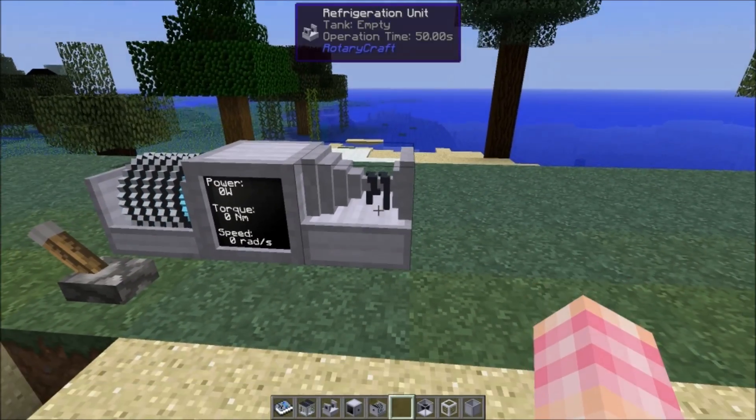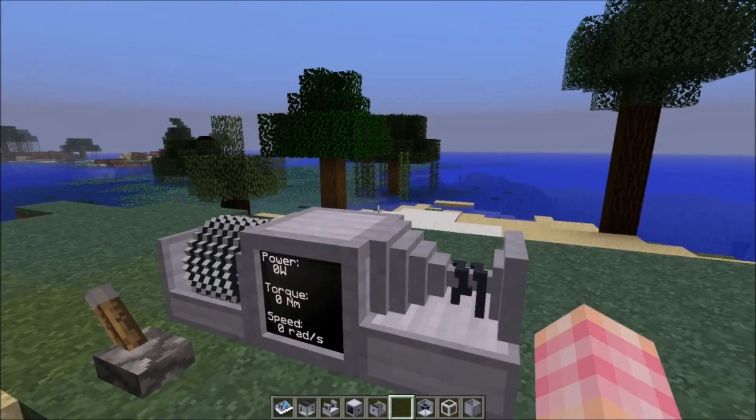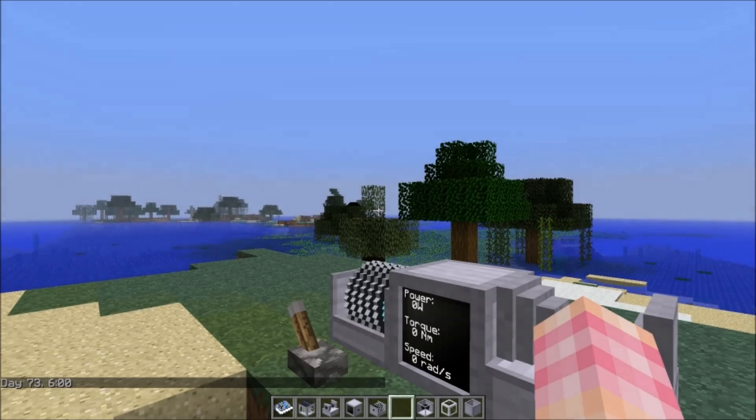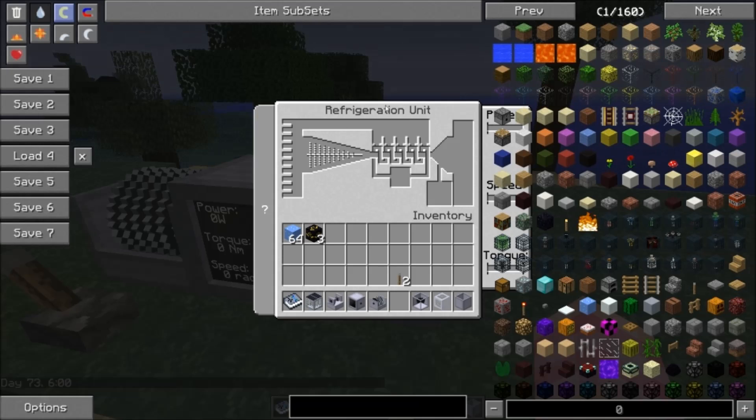What does the refrigeration unit do? If we go into its GUI — it does have one — you might look at this and think 'what the heck is this?' But all this is is a really cool-looking progress meter. You have an input slot, a tank, and then an output slot for buckets. You put a bucket in and you can get a bucket out. The refrigeration unit freezes and cools the air to condense parts out of it. You give it power, provide the reagent it requires to function, and it will produce liquid nitrogen.